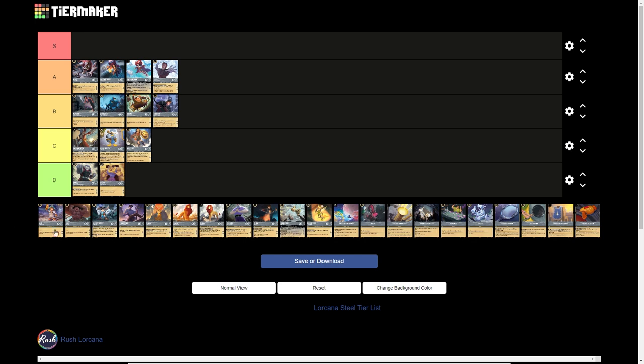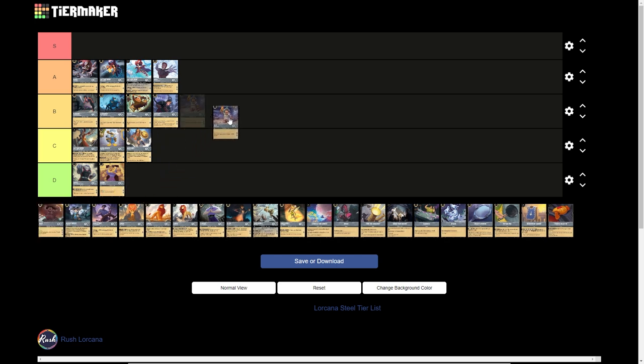Let's see Lilo the Galactic Hero. This is a 3-drop inkable card, 4 strength, 2 willpower, 2 lore generation. The 4 strength is interesting, but the fact that it dies to everything with its 2 willpower instantly makes it a D tier card. You swing a breeze at it after turn 4 and it dies. D tier card.